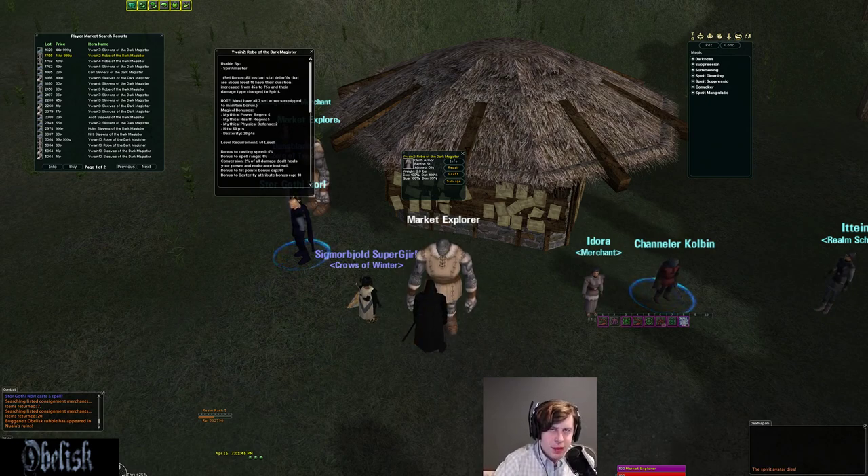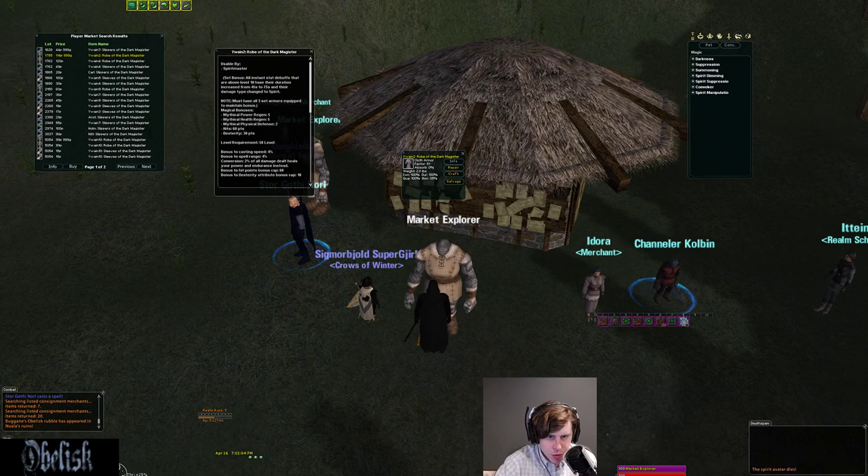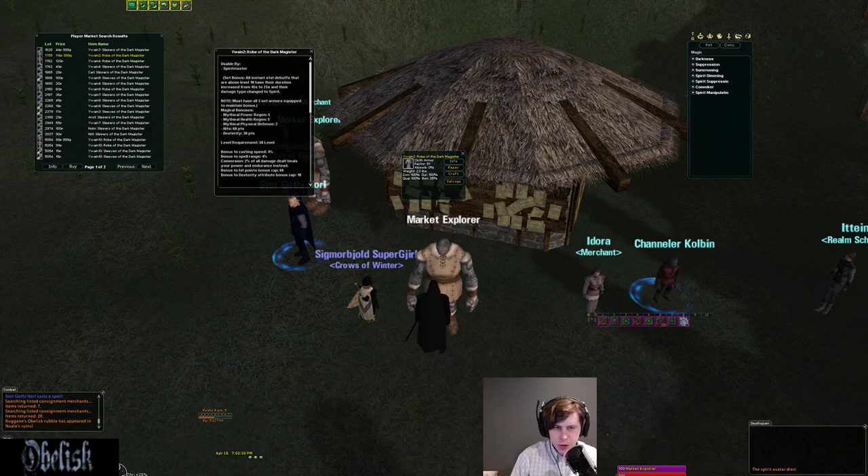Anyway, that's been Spirit Masters. There's probably a lot I missed out on, especially with the pet — the pet is super good with the stuns and the intercept mechanic. It's been years since I've played SM so I'm not 100% up to date, but this at least gets you the basics. There's probably some advanced stuff you could figure out on your own, and if I play more and discover cool new advanced things, I'll make another video. Thanks for watching — if you have any tips, suggestions, or questions, put them in the comments. That was the Spirit Master class video for Midgard.